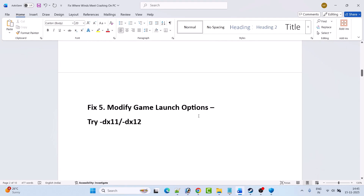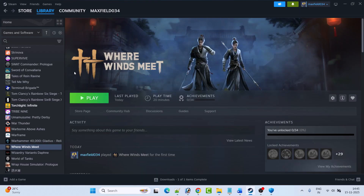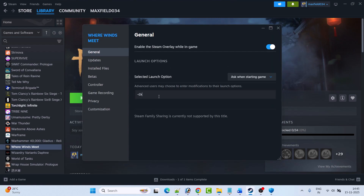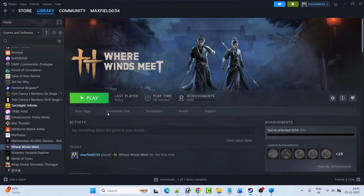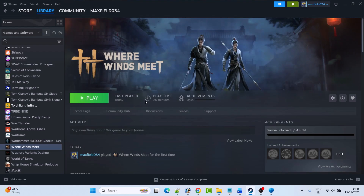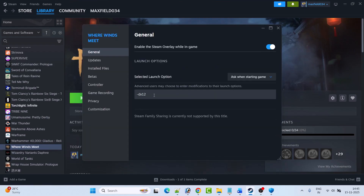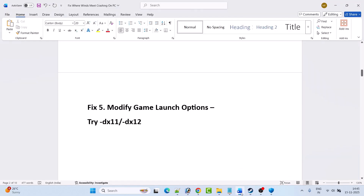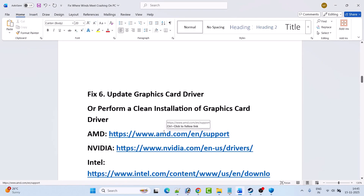Fix five is to modify the game launch options. Open Steam, go to Library, right-click on Where Winds Meet game and select Properties. In the launch options, type -dx11, close the tab, and launch the game and check. If that doesn't work, go back to game properties and type -dx12, launch the game and check. If still not working, remove the launch options and follow other fixes.